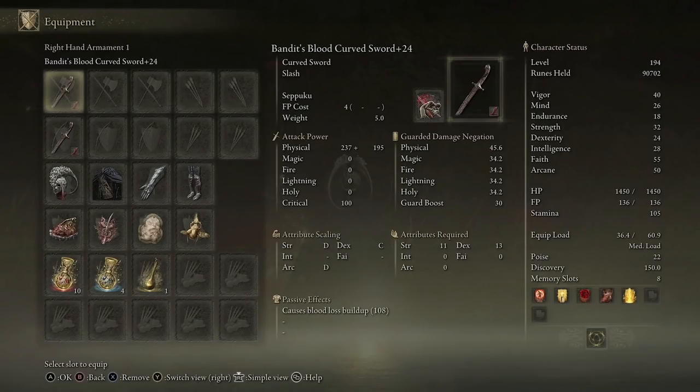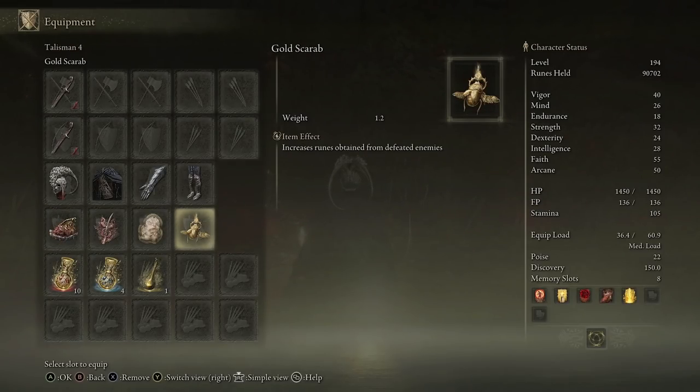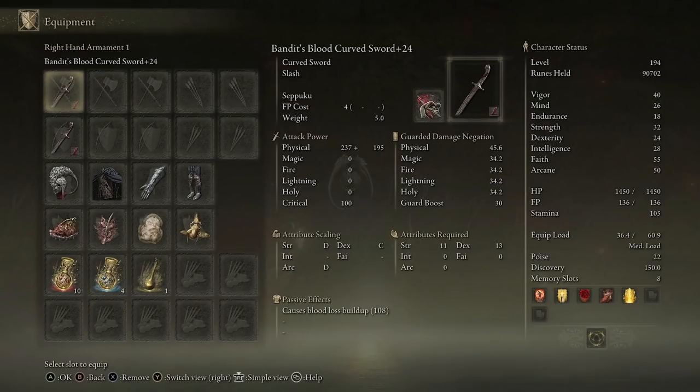The weapon we're going to be looking at is the Bandit's Curved Sword. I have two of them at plus 24 and I'm level 194, but you don't need to be this level or run the four talismans I'm running. I'm running these in dual wield with seppuku on both of them. At the bottom you'll see a bloodloss build-up of 108, a physical of 237, and a bonus of 195. They mainly scale off dexterity but I'd recommend running them in a bleed build because of how fast you can proc bleed.